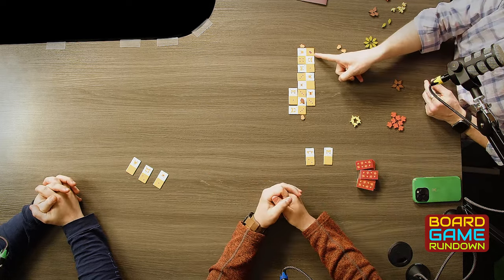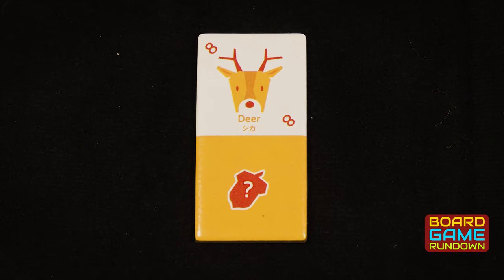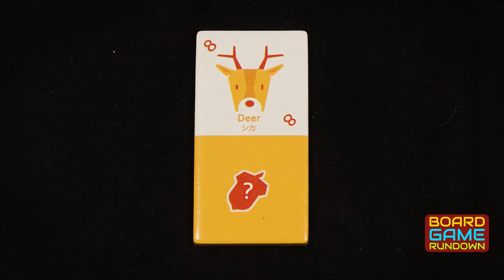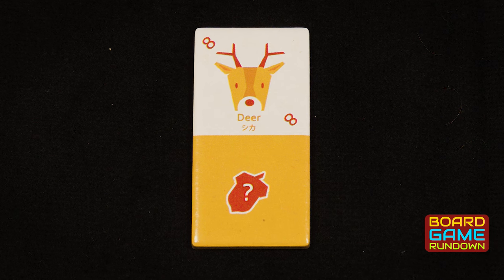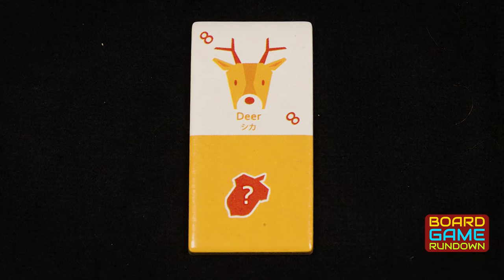There is a magic acorn which counts as zero up to 10, whatever you need it to be — it is that for any animal around it. Super powerful, and only one of them in the game. That's basically how you play the game. At the end, when there's no more viable moves, you tally up all the points and you have a winner.